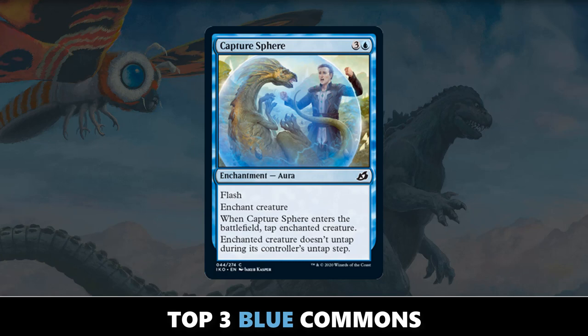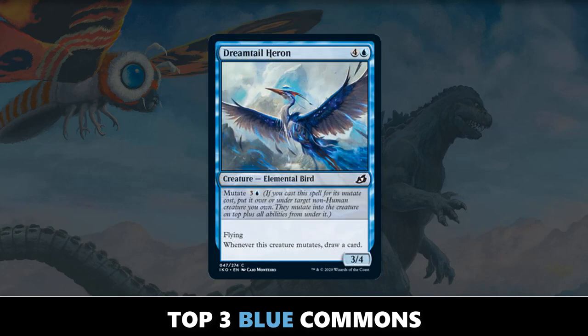The fact that Capture Sphere is the third best blue common tells you something — the next two cards are going to be pretty darn good. Number two: Dreamtail Heron. This is the first mutate card we've seen on this list, and this one is a doozy. The majority of mutate cards are just good on their own whether you cast or mutate with them. Five mana for a 3/4 flyer in limited is generally a pretty good rate, but mutating for four mana and drawing an extra card every additional time you mutate really puts this over the top.